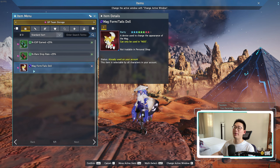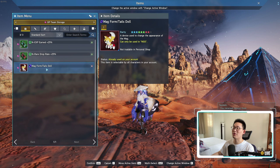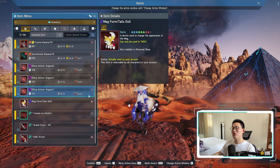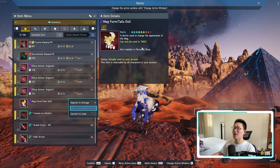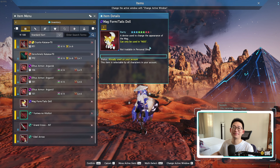I already have the Tails doll, and if anyone was around for Sonic's birthday, you should have this Magform device already. The unfortunate thing about the Magform Tails doll is if you already have it, you can't sell it — it is not tradable on the personal shop.